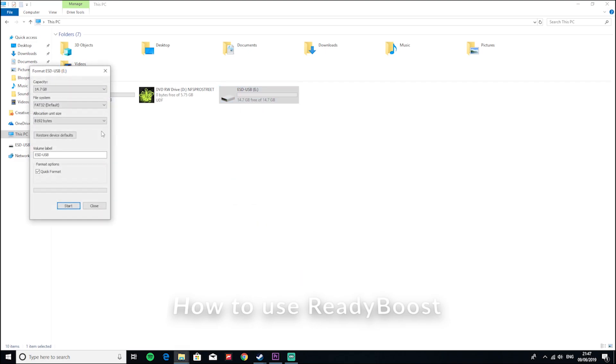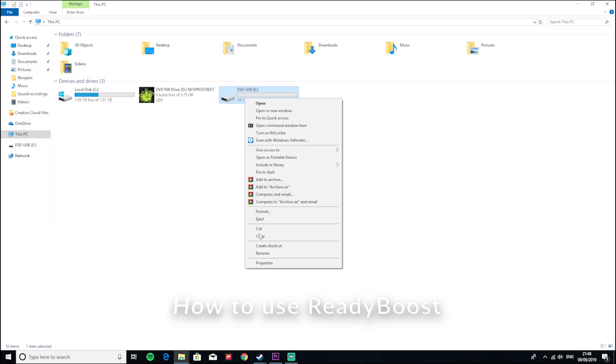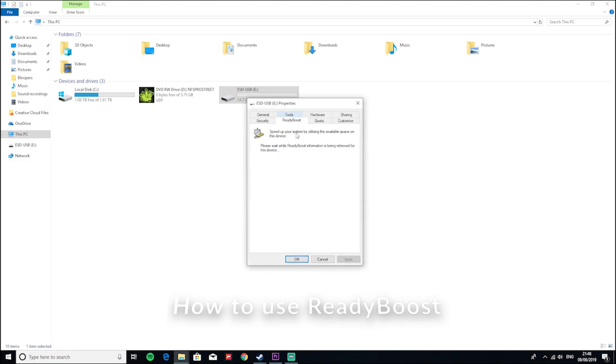So all ReadyBoost is, is something to take cache from the RAM and put it somewhere else, essentially. It doesn't exactly do that, but any cached services will go to your USB stick instead of going to your RAM. This frees up space on your RAM, meaning other things can go on it and speed up your computer.